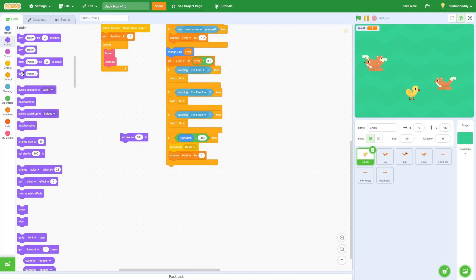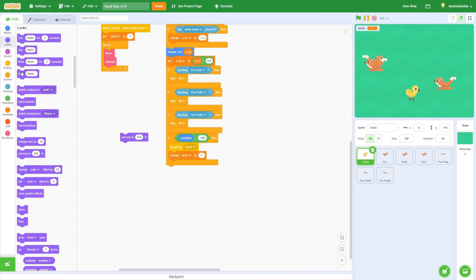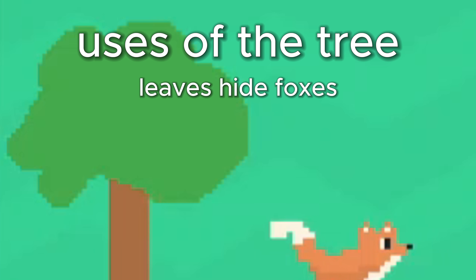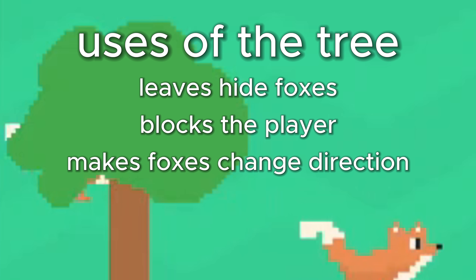But if you look at the game right now, you will see a problem — the game is a bit too easy. So to counter this, I knew that I had to make a new feature that would make the game harder. That feature was a tree. The tree is useful for a few purposes: its leaves can hide foxes, it can block the player, and it can make foxes change direction. Basically killing 3 birds with 1 stone — or should I say tree? Wait, that doesn't even make sense. What am I saying?